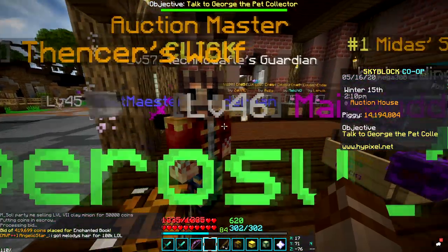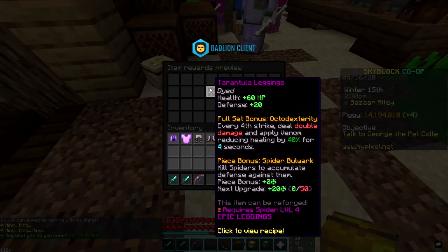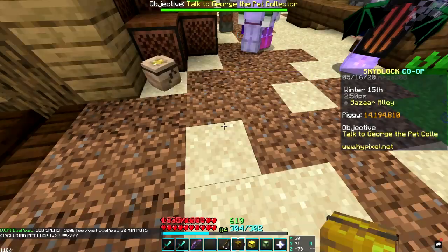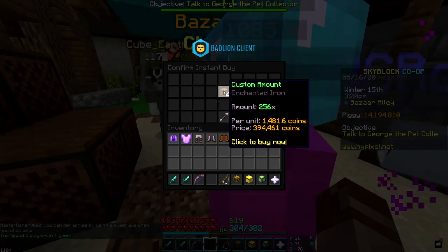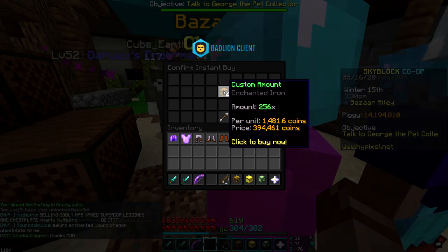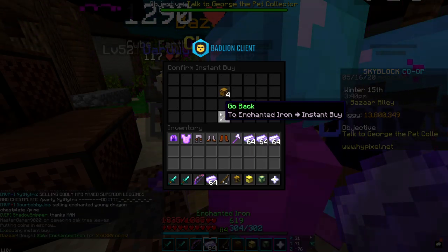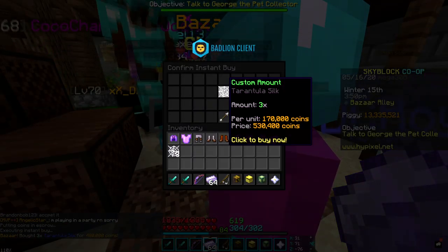While we wait to see if we can get this book from the auction house, I want to start getting some pieces for the tarantula set. If I want to get the tarantula leggings, I'll need four stacks of enchanted iron and three tarantula silk. For three tarantula silk it'll cost us 530k, and for the iron it'll cost us another 394k. I think that's about the cheapest we're going to get it, so let's do it.